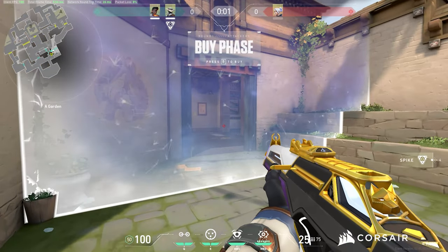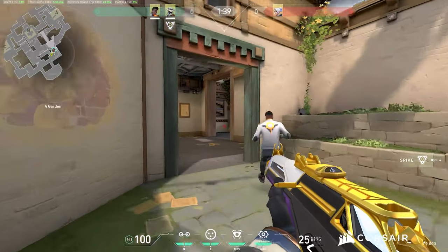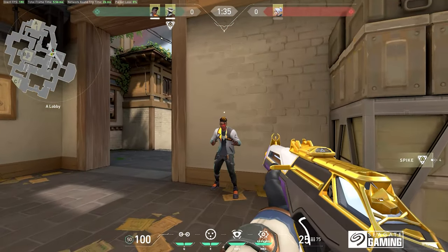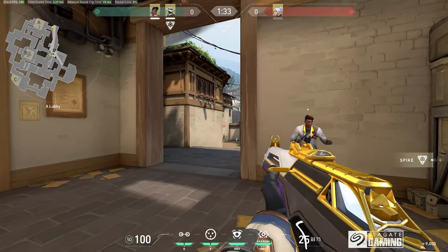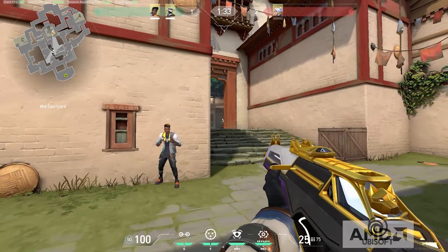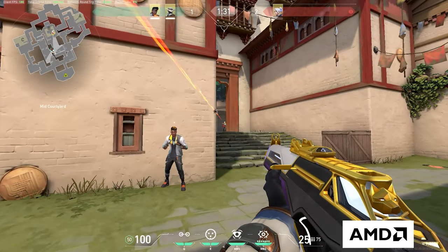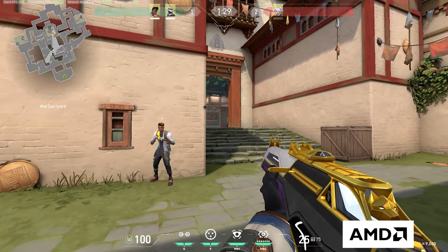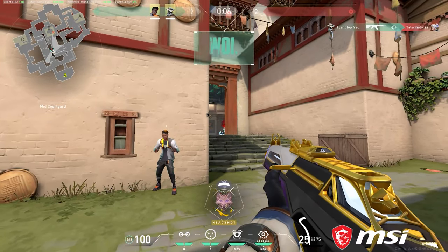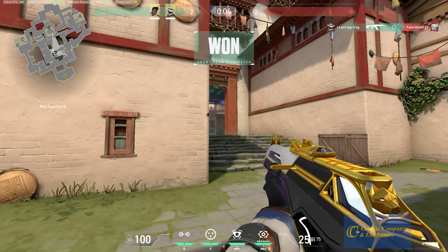An example of this is on Haven. When attacking A site, when I aim at my head level and swing, we can see that A long is sloped down, meaning my crosshair placement will be above the enemy's head. Similarly, when attacking B at my head level, we can see that B site is sloped a little bit up, meaning my crosshair placement will be roughly at their feet. If you don't already know about the different heights your opponents can be, this will come over time by playing the game.